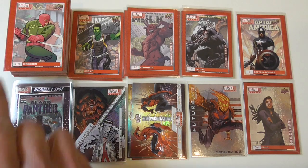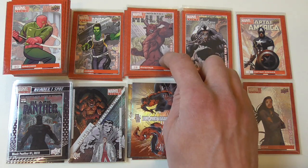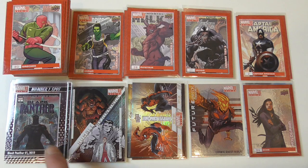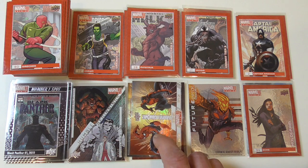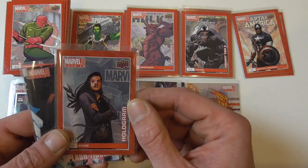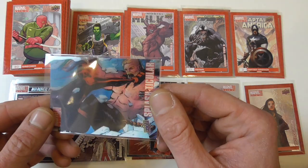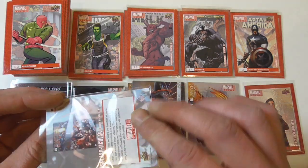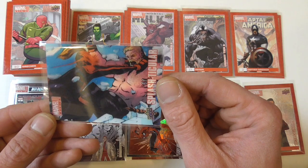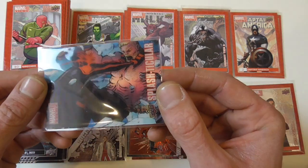Here's what I got out of the box: 47 base cards with no duplicates whatsoever. 3 variants tier 1, 6 tier 2, 4 tier 3, and 2 tier 4. I got 8 number one spot chase cards, 4 Humble Beginnings chase cards, 3 Marvel Comics chase cards, 1 Future Watch Heroes chase card. The big hits were the Echo hologram parallel numbered 15 out of 20, and the Splashtacular lenticular card.